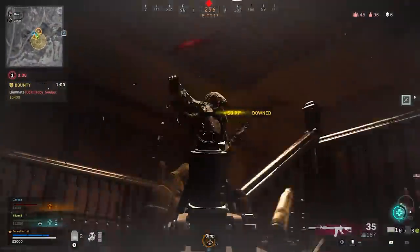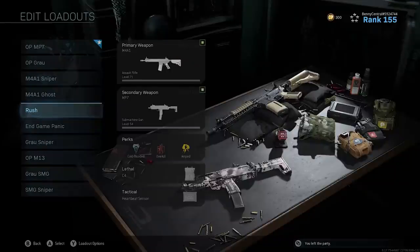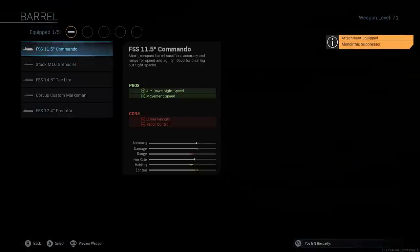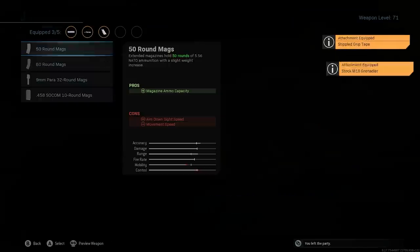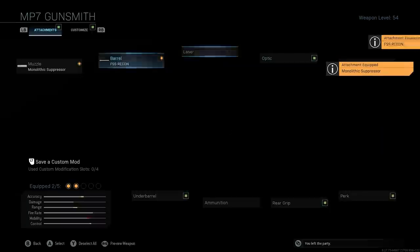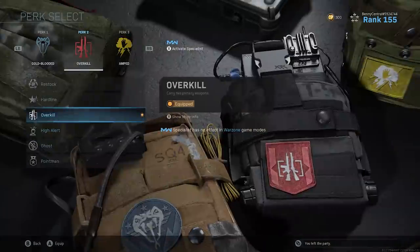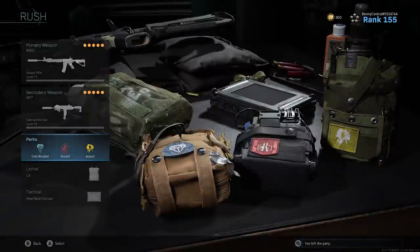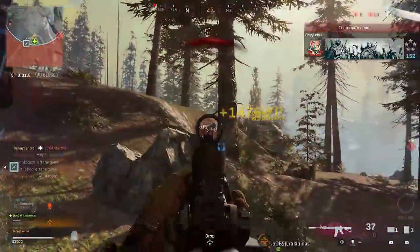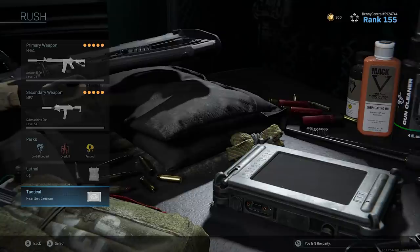My fifth loadout is my Rush class — for when I just want to run at squads using guns only. It's made up of an assault rifle and SMG: the M4A1 with monolithic suppressor, M16 barrel, Forge Tac stock, stippled grip tape, and 60 round mag, paired with the MP7 with monolithic suppressor, recon barrel, tac laser, commando foregrip, and 60 round mag. I use cold-blooded, overkill, and amped to switch quickly between the two weapons mid-gunfight — using whichever is best for the distance — and if I run out of bullets in one mag, I switch to the other weapon rather than reload. I have C4 for enemy vehicles and the heartbeat sensor in case someone hides in a building.